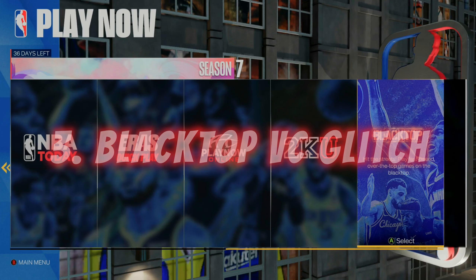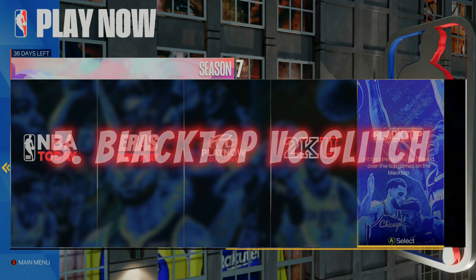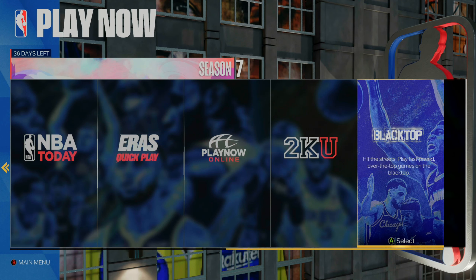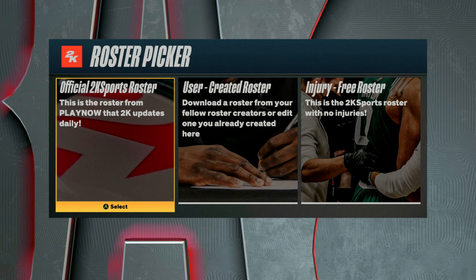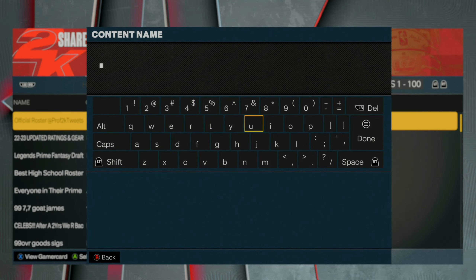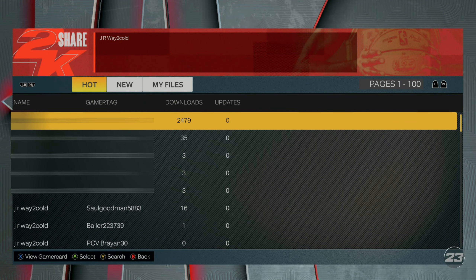For the next glitch — the Blacktop VC glitch. Go to Play Now, then Blacktop, hit 1v1, then right or left click to change your roster. Go to user-created rosters. If you're on Xbox, I've already made a roster for you — search by content name and type in JRway2Code. If you're on PlayStation, search for one that says Demigod Stephen Curry Blacktop VC glitch. Once you find it, equip it and go ahead and advance.